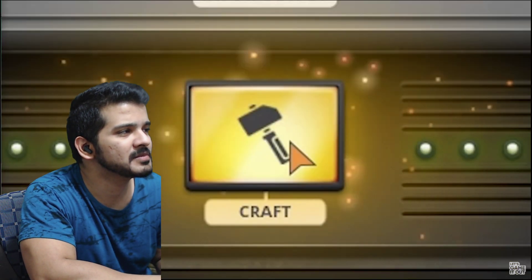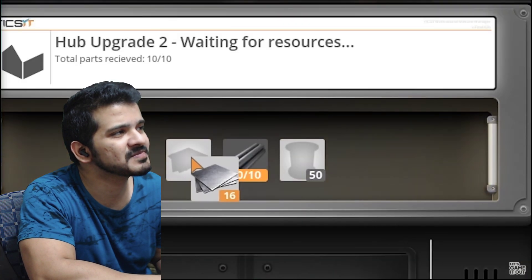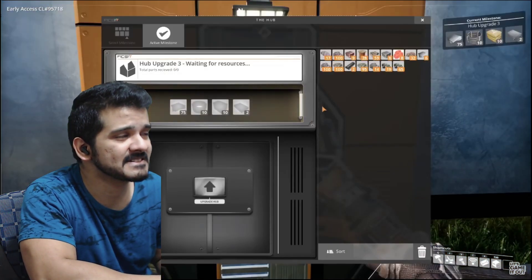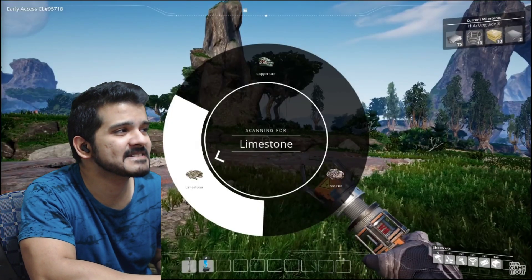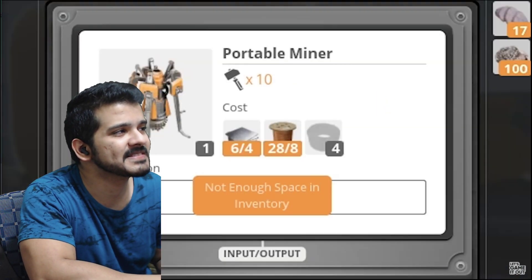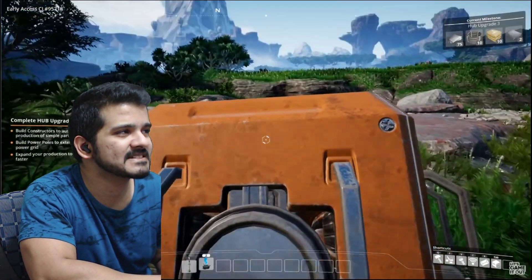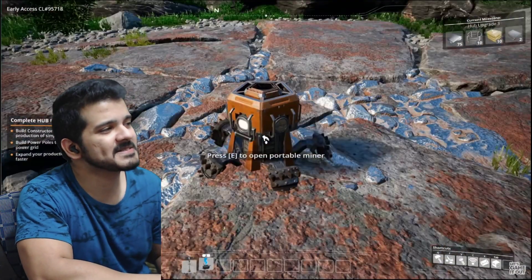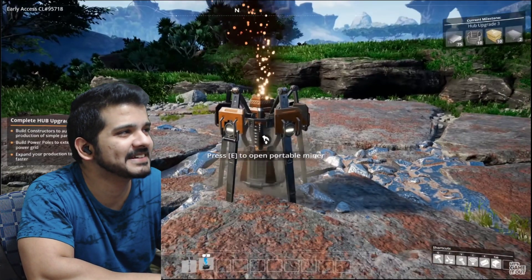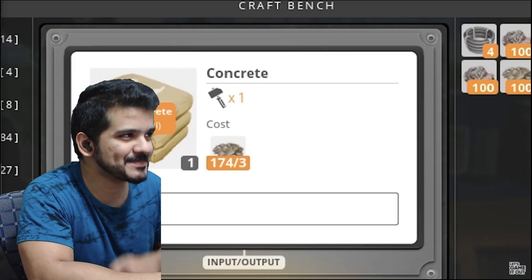Let's make some copper ingots and then wire. Making iron rods now. Let's take a bunch of this stuff and put it into the hub - 10 iron plates, 50 copper wire - upgrade done! Hub upgrade three is underway. Now that we have copper, we can make one of these portable miners. Let's make some cabling first. I'll take my portable miner, place it on the ore deposit, and there it goes - just keeps going automatically. Because we have limestone, we can also start making concrete.